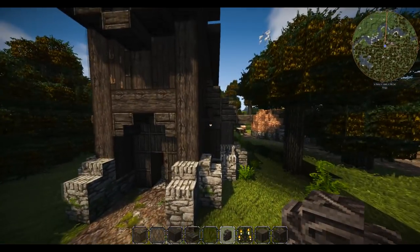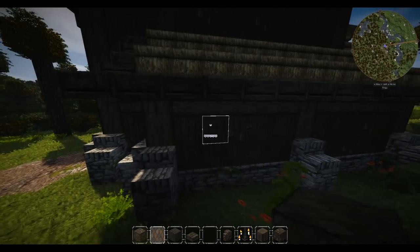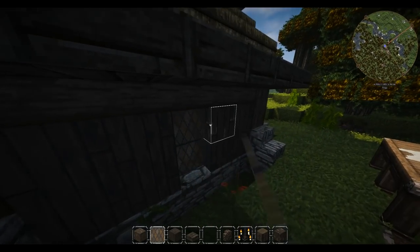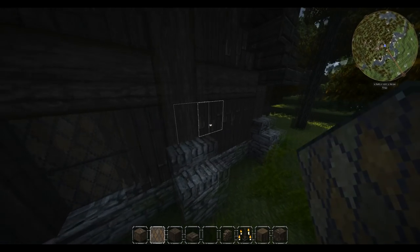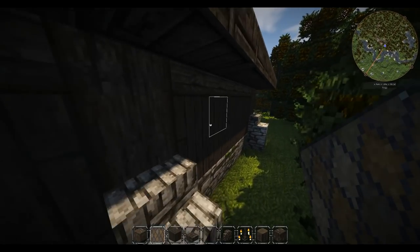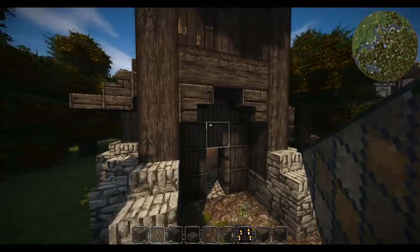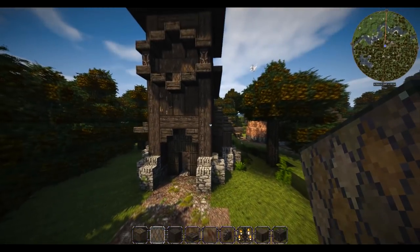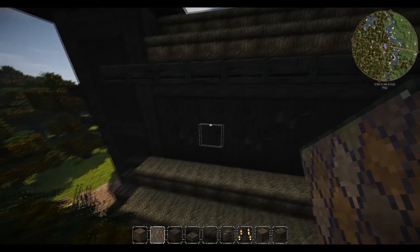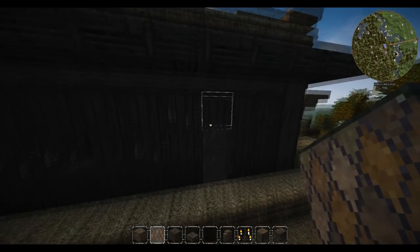Now it's higher it does look a little bit better, but still not quite right. There is a tiny little window here but I probably won't put it in. What I will do is put the windows on the side — just here for now, and the same on the back as well, making them quite long because I always think of monasteries and churches as having really long windows.